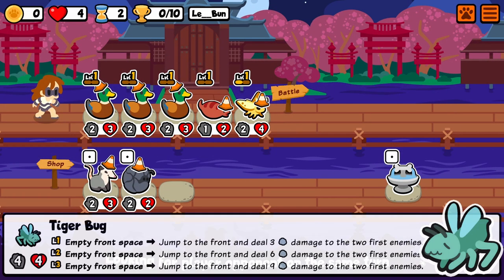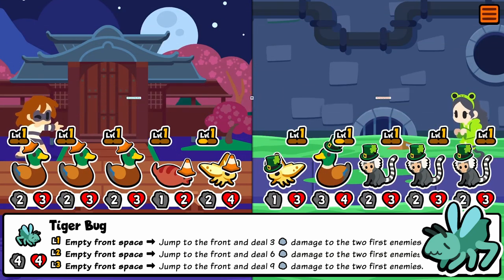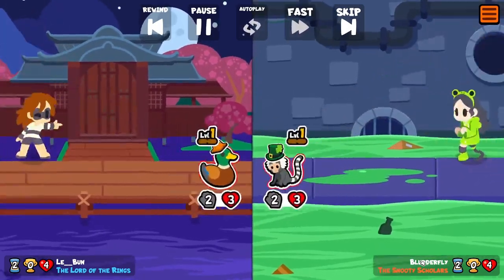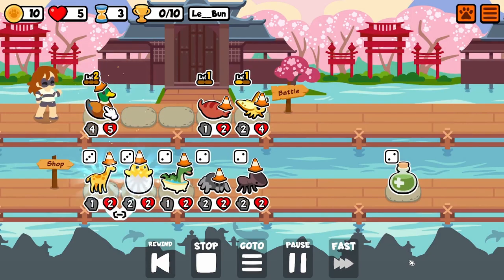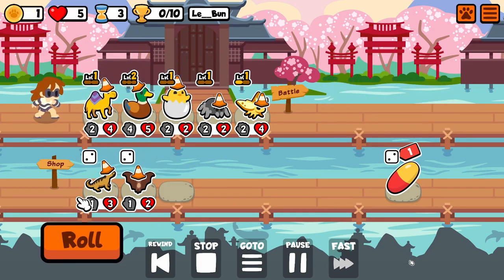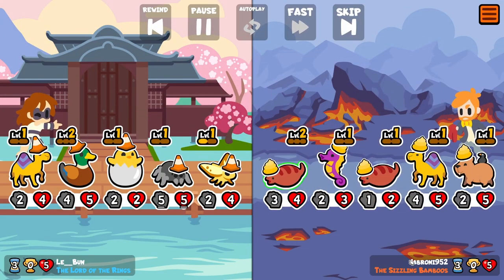Tiger beetle is a tier 4 pet that jumps to the front and deals some damage when there's an empty front space, and we're gonna be having a lot of fun with that. I think tiger beetle is a very good tempo pick in Super Auto Pets, but it's got some other niche — questionably great — uses that make for quite a lot of fun, and that's what I'm going for today.